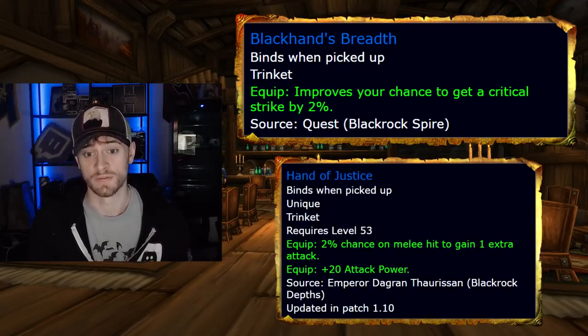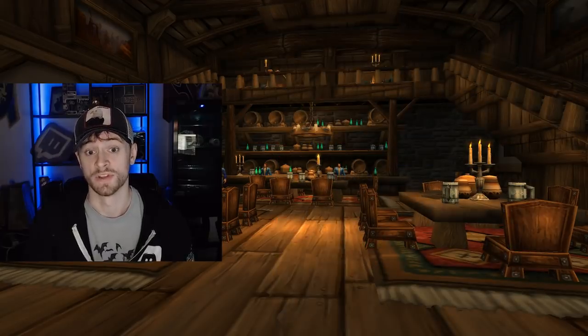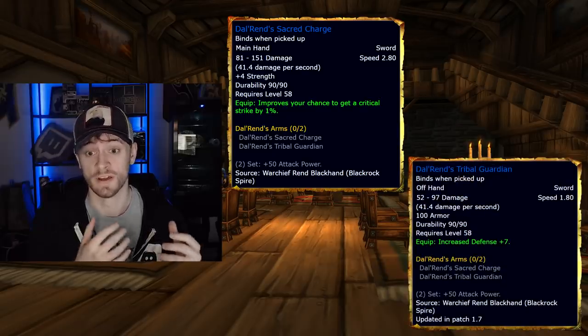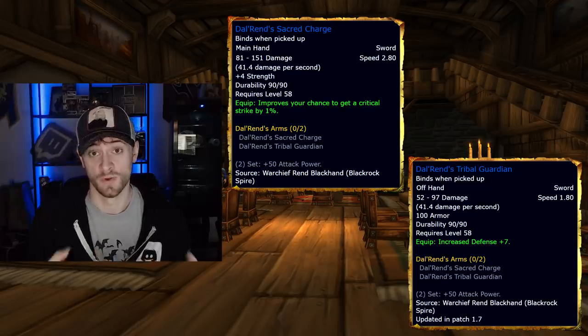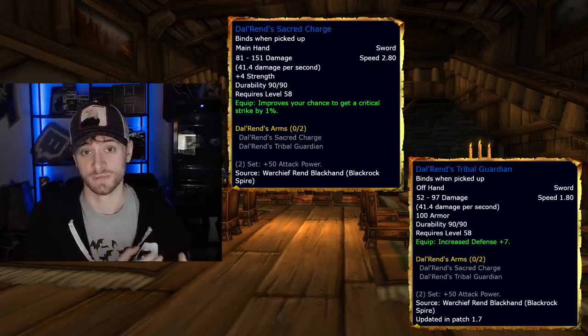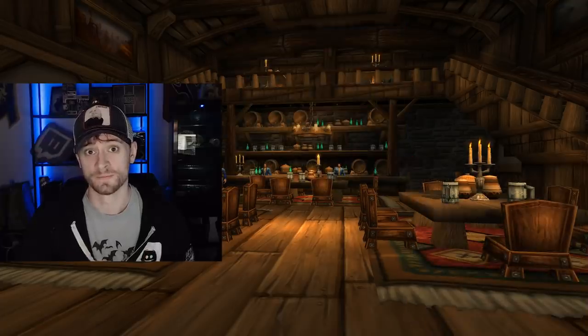Your second trinket, Hand of Justice, drops off of Emperor Dagran Thaurissan in Blackrock Depths, and this is going to be a problem for a lot of hunters. Melee DPS want this too, and it is technically better for them than for you — they also benefit from the on-proc effect, so a lot of arguments are going to ensue when you roll on this. It is still technically your pre-raid best in slot trinket. For your pre-raid best in slot weapons, Dalaran's Sacred Charge and Dalaran's Tribal Guardian both drop off of Warchief Rend Blackhand in Upper Blackrock Spire. People often do what are called Rend runs — going halfway through UBRS, killing Rend, then resetting. These two weapons are another point of contention with melee DPS, as they are on their pre-raid best in slot list as well.